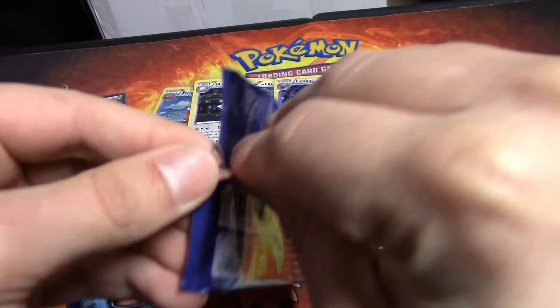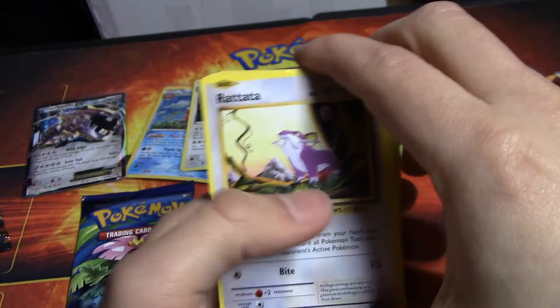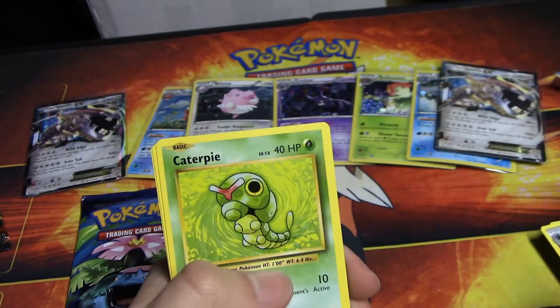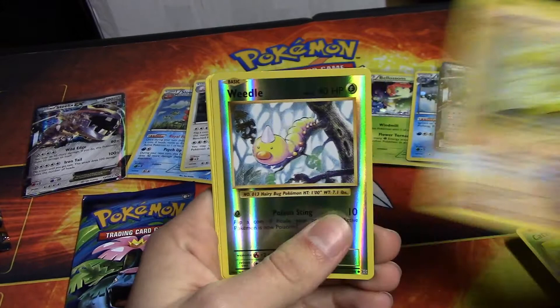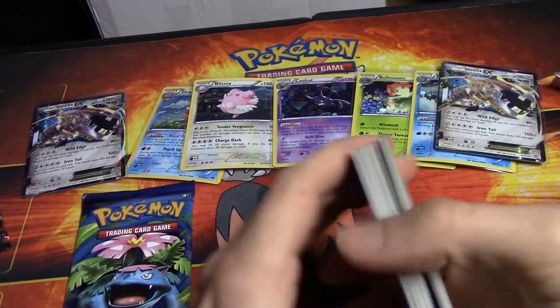Can we make it two? We got a Rattata, a Caterpie, a Magnemite, a Voltorb, a Sandshrew, a Weedle Reverse Holo, and a Dewgong Rare. We got a Haunter, we got Brock's Grit, and then we got Slowbro Spirit Link.